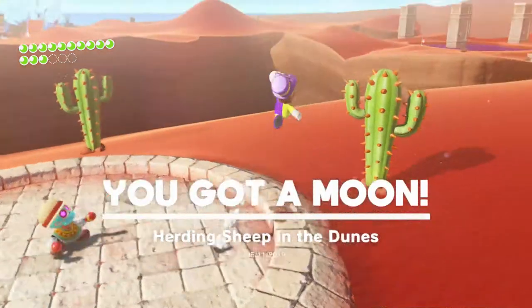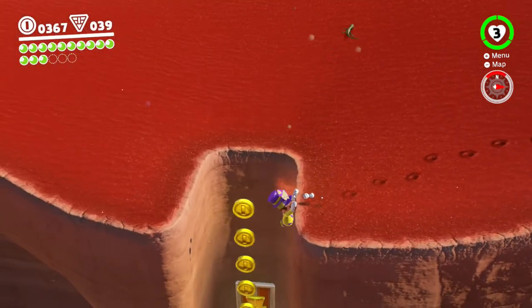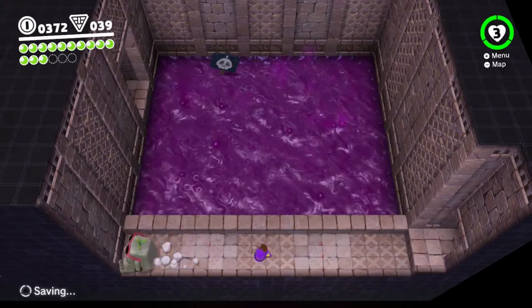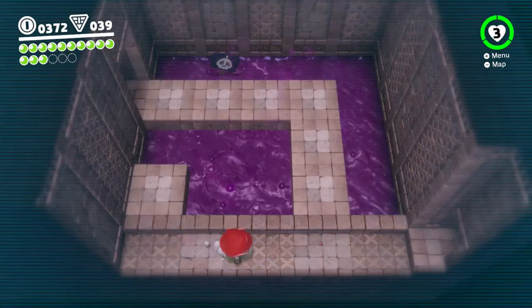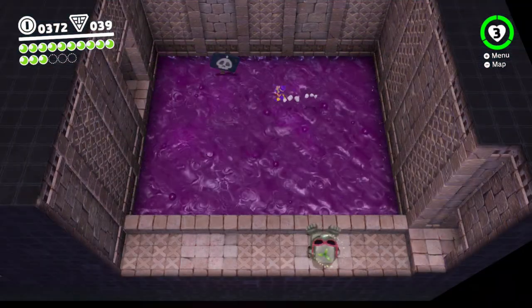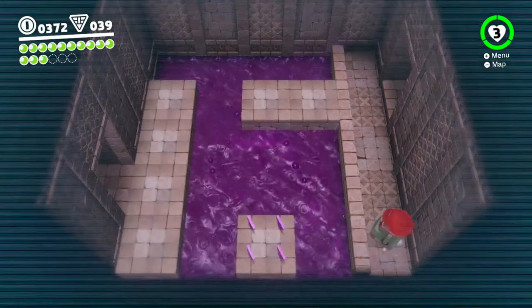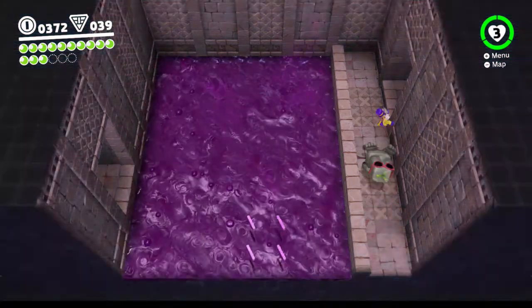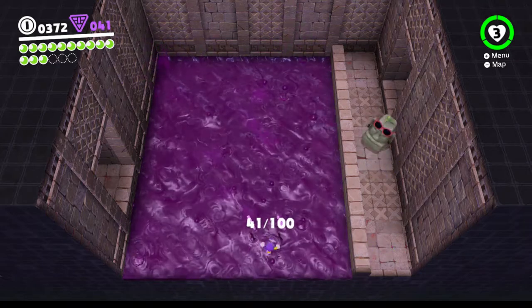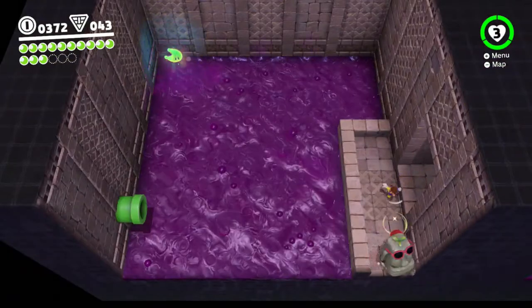You get a moon for that - all that work for one moon, you're welcome. 'Herding sheep in the dunes.' Now there's a little ledge down here and it's unlocked for me to do right now. This is all stuff I'm considering to be quote-unquote 'along the way.' Now, if you look here, you cannot go across it with your Moe-ai - you've actually got to memorize the location of the pathway and then go across it. I definitely want those regional coins. I'm actually going to long jump across - there's a moon over there!